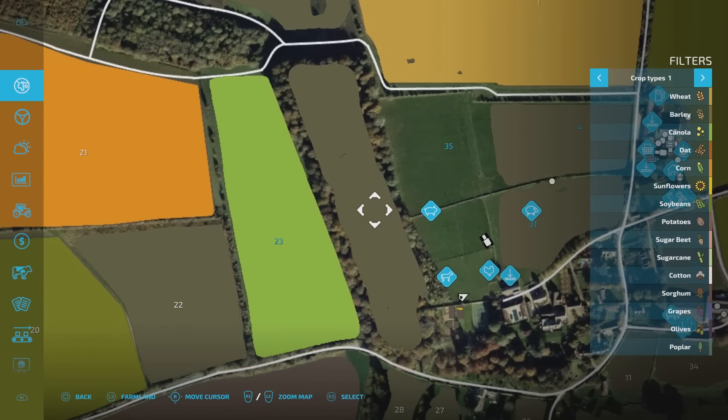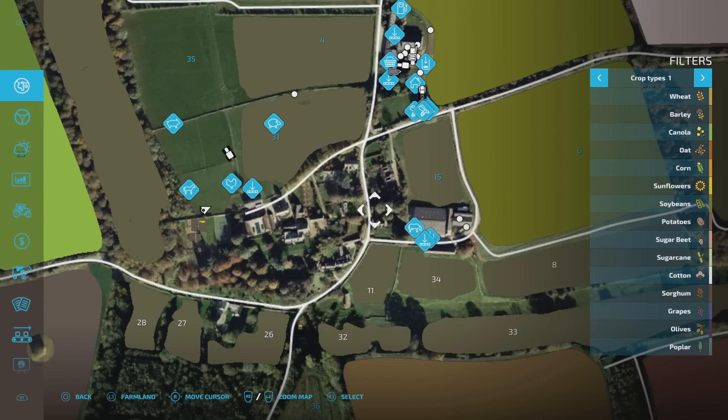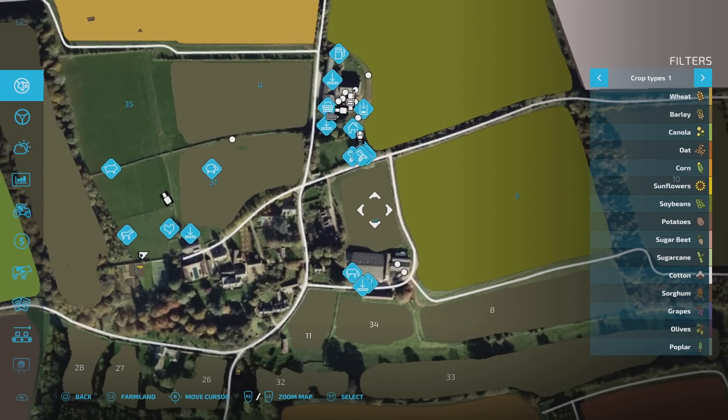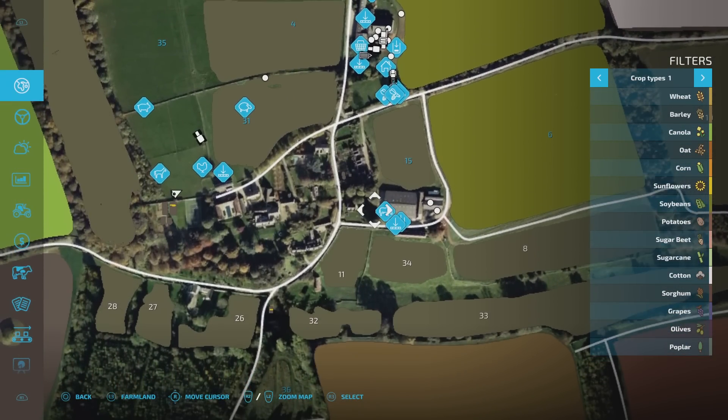That will also be tedded. So this one and this one are going to be hay. Field 15, behind the cows - because we haven't got the cows yet - I'm going to mow this and wind row it as well. So this one and this one are both going to be used to put into the silage clamp just here.